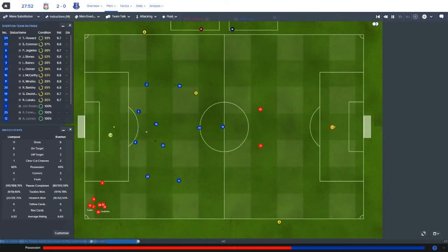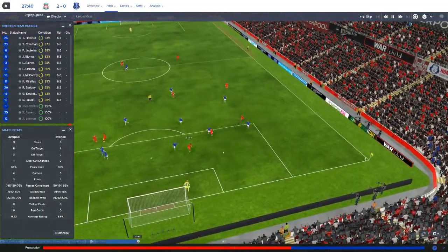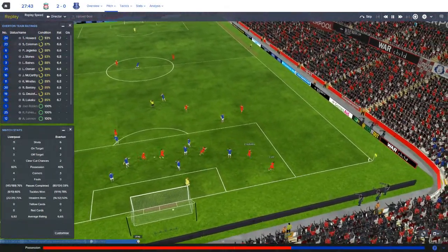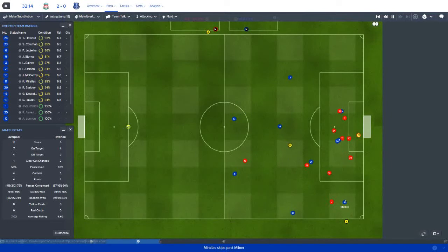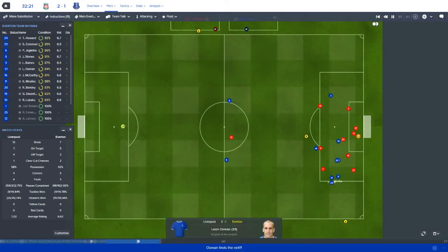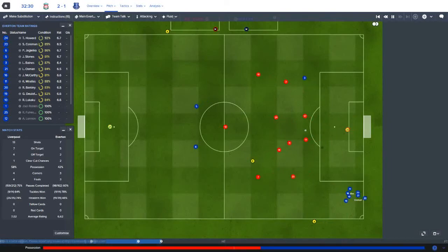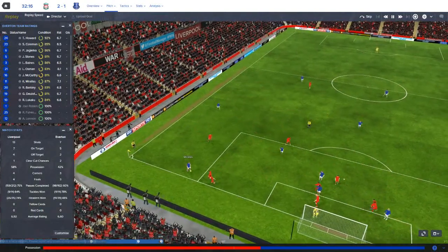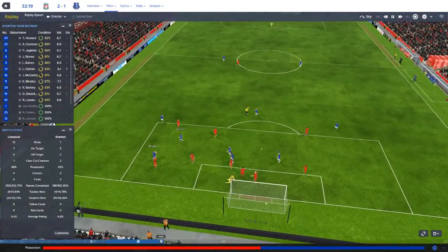Not even 30 minutes gone and we are just in shambles defensively. We cannot stop Coutinho or Firmino right now. Howard makes some good saves from Milner and Henderson, but Liverpool are the better passing team. Coutinho to Milner, a shot goes wide; then a corner for Liverpool cleared away but Milner finds Coutinho on the edge of the box, then in to Luan — who is clearly onside — and Luan makes it 3-1 to Liverpool. Some great deceptive passing between Klein and Coutinho to find the open Luan.